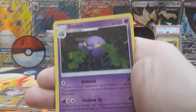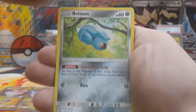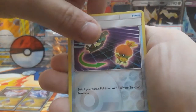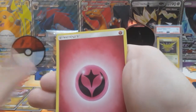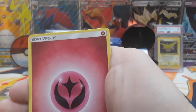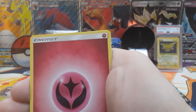Next pack we start with a psychic energy. Swalot, Whismur, Expedition, Meteor, Lotad, Seedot, Beldum, Alolan Rattata, Voltorb. Reverse rare is a Switch. And our rare is going to be a non-holo Medicham. After this pack we only have five more packs. Still only have three ultra rares and two prism stars — I'm getting worried. This may be the worst booster box ever.